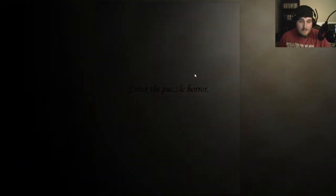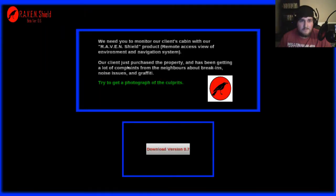Enter the puzzle horror. Press E to open computer — it's a strange looking computer. We need you to monitor our client's cabin with our new Raven Shield product, remote access view of environment and navigation systems. Our client just purchased the property and has been getting a lot of complaints from neighbors about break-ins, noise issues, and graffiti. Try to get a photograph of the culprits. Download version 0.7.